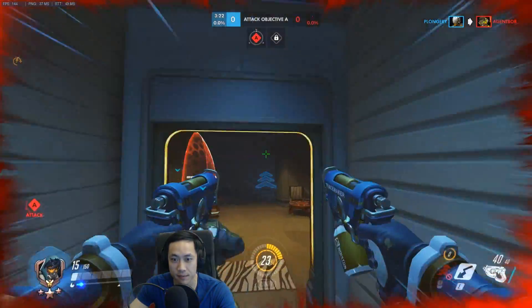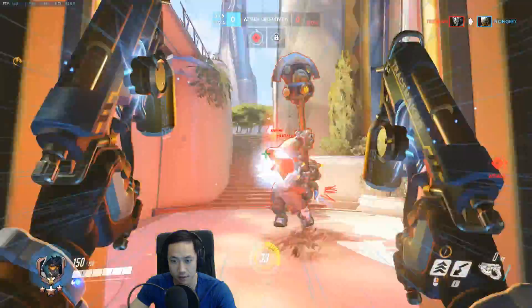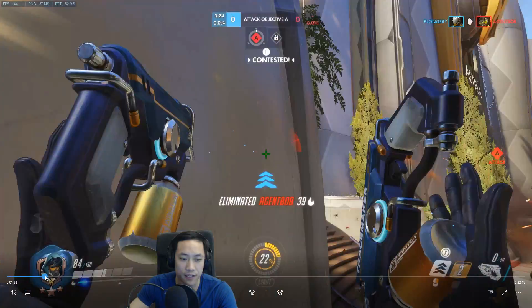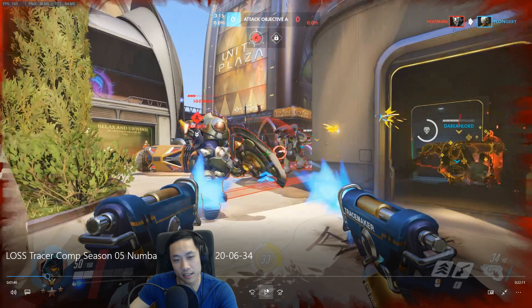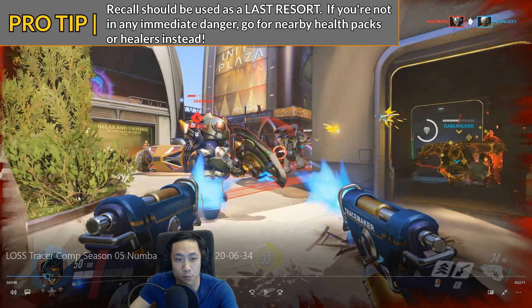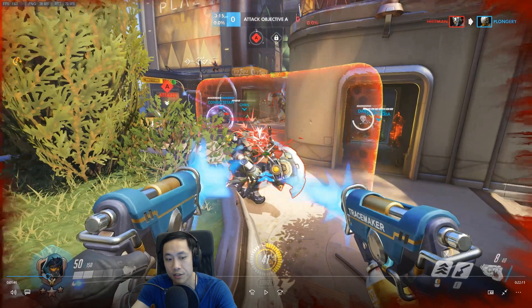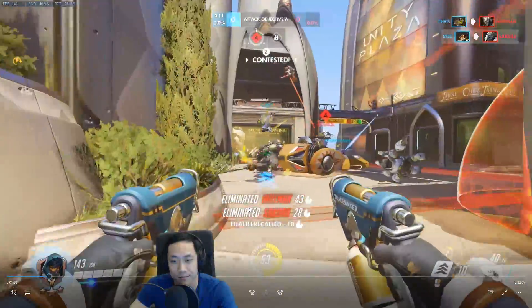Nice job getting off a decent pick. Going for health packs because your healers are down — staying alive as long as possible. Right there, I think he could have survived a little bit longer, or you didn't have to use a recall. You were really low, it might have been a reflex for you to recall right here. But if you think about it, nobody is on the stairs behind you, and there's a health pack up there — you didn't really have to recall here.